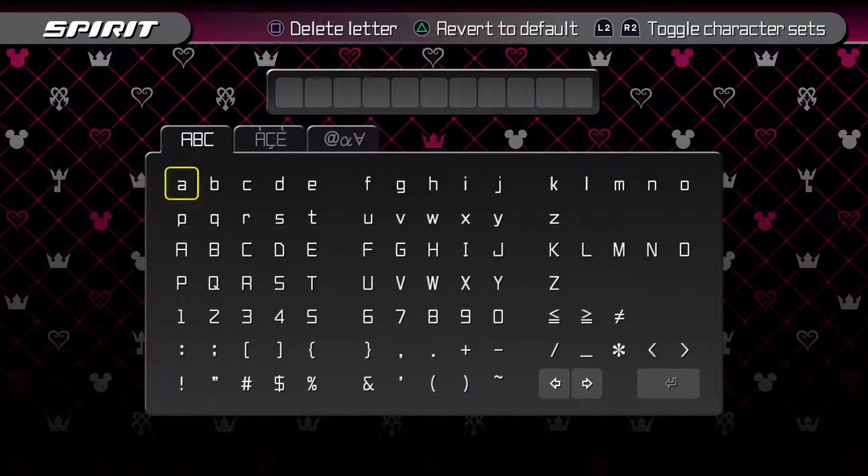Now we have the Komory Bat. Thinking of a name — I kind of want to call him Mighty Bitey. The other name I was considering was 'The Knight' — like, I am the Batman, I am the Knight. But I think I want to go with Mighty Bitey. Actually, let's try Knight Bite — Knight like Batman, and Bite because of, well, the bat. His name is Knight Bite.